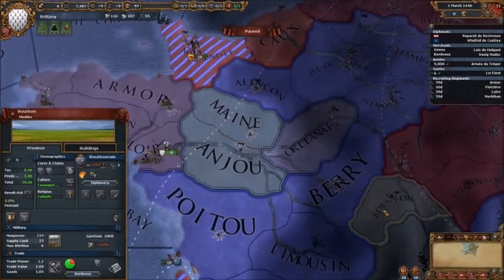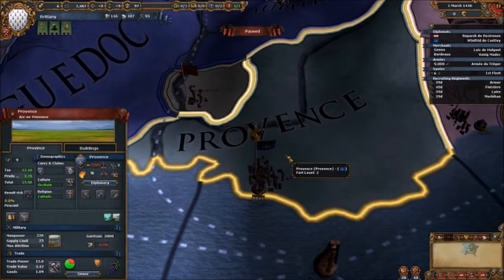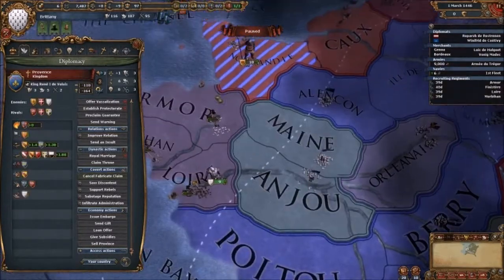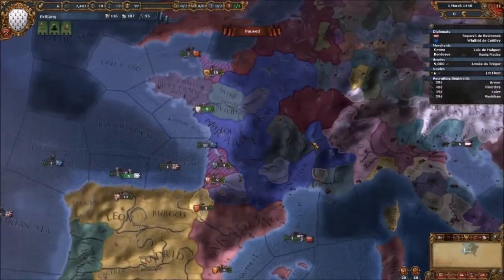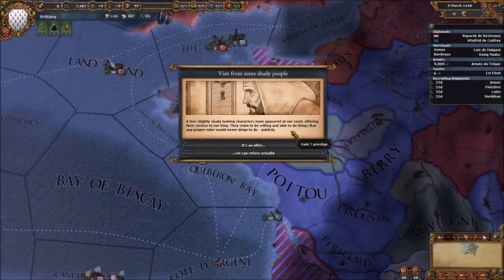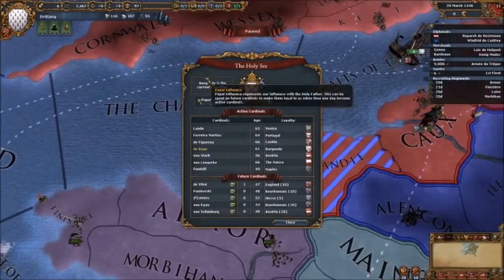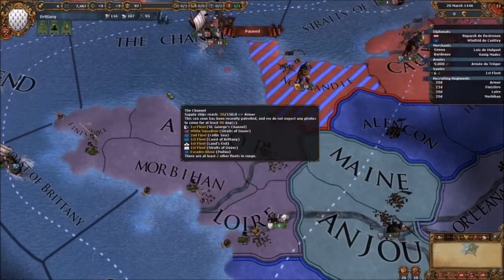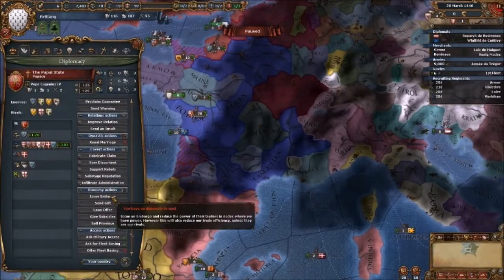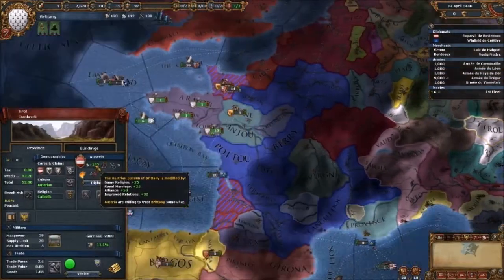We're going to have to spend a lot of diplomacy getting these two converted. I need to make Maine my main target. Provence, you have your own province. We're going to have to take these two. We're going to have to go for France — that's not going to be good. They're not going to give us military access. As long as I'm friendly with the Papal State I think we'll be fine. Let's keep Austria friendly with us.